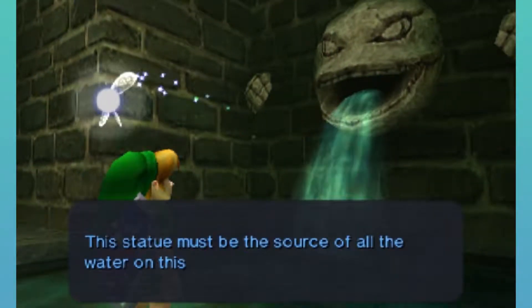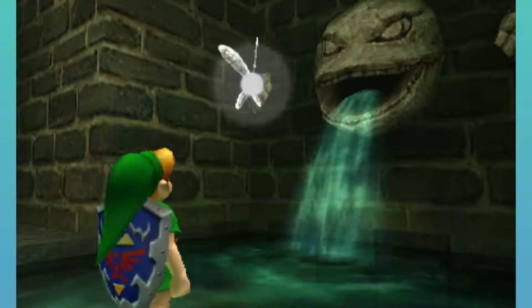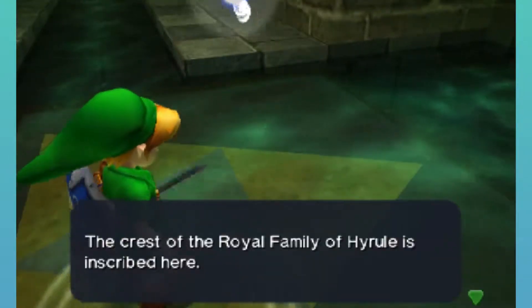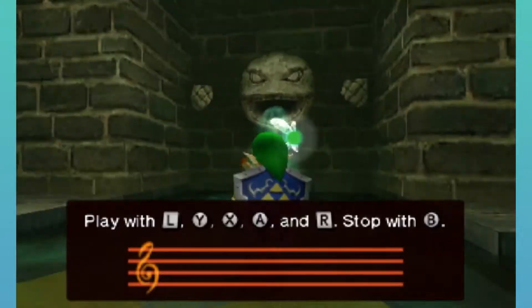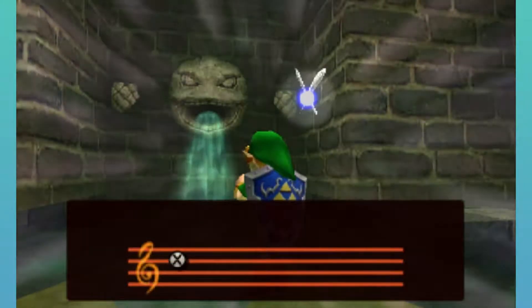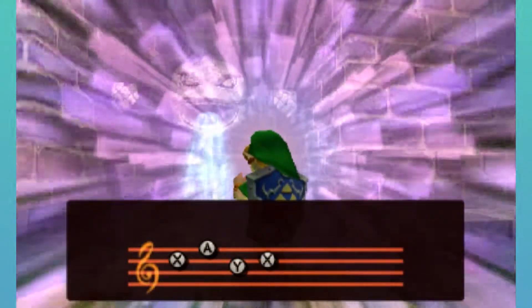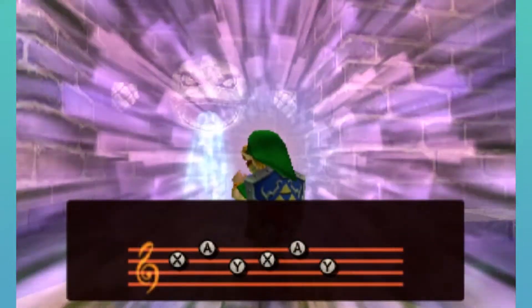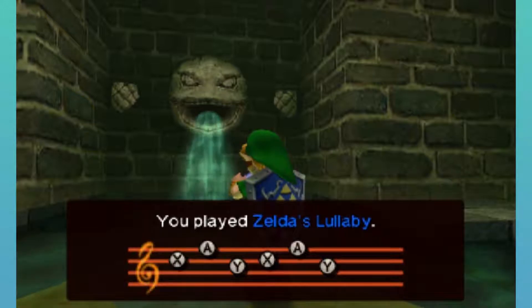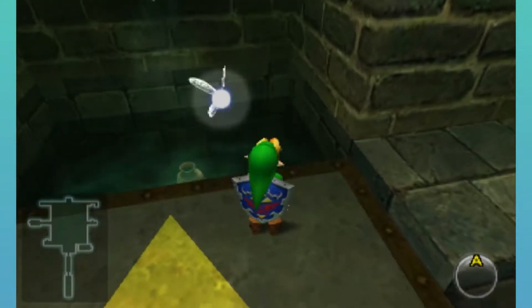Navi says: 'The statue must be the source of all the water on this floor.' There is, of course, the Crest of the Royal Family, and whenever we see that we play Zelda's Lullaby. I don't know why I was so dramatic about that, but yep — it drains the water.